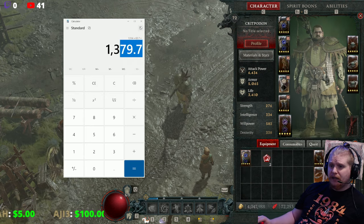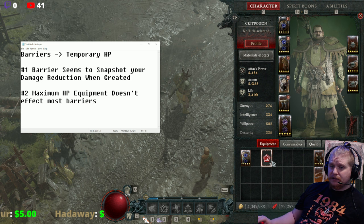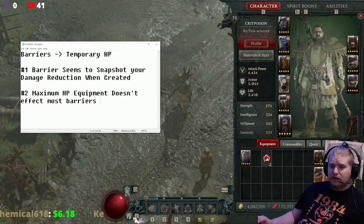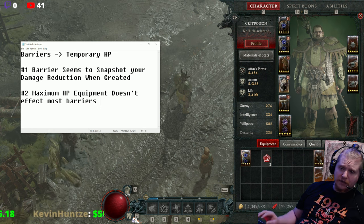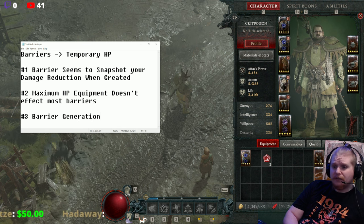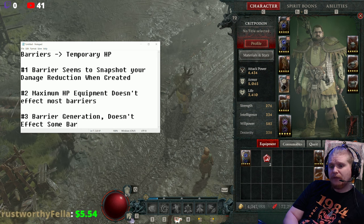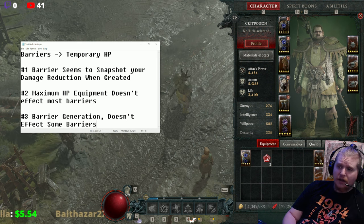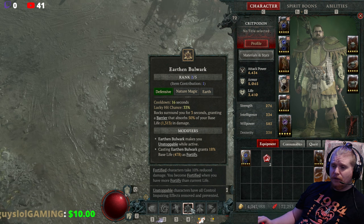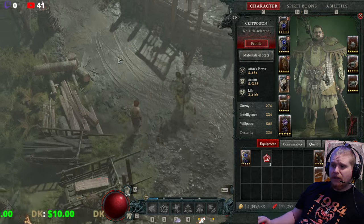Let me make sure I covered this: rubies don't affect most barriers. So maximum HP doesn't affect most barriers. Number three: barrier generation doesn't affect some barriers. Not all barriers — there are barriers that work as we just tested. Earthen Bulwark is affected by barrier generation, however Temerity itself is not, which means that unfortunately Temerity are just really bad pants.